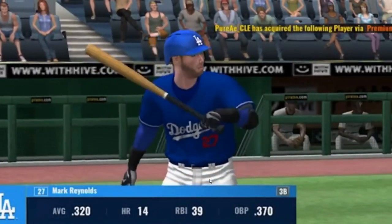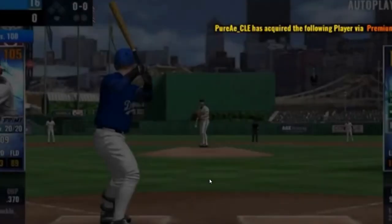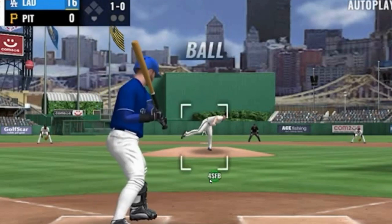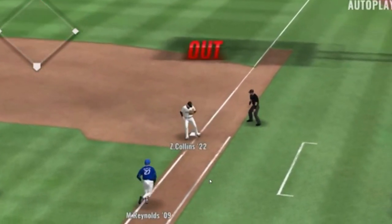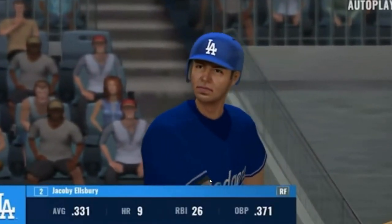Mark Reynolds will lead things off, two for four in the ballgame. Throw is on the way — down low, 1-0. The 1-0 pitch, chuck to the right side, and an out at first. That will be the first out of the inning.